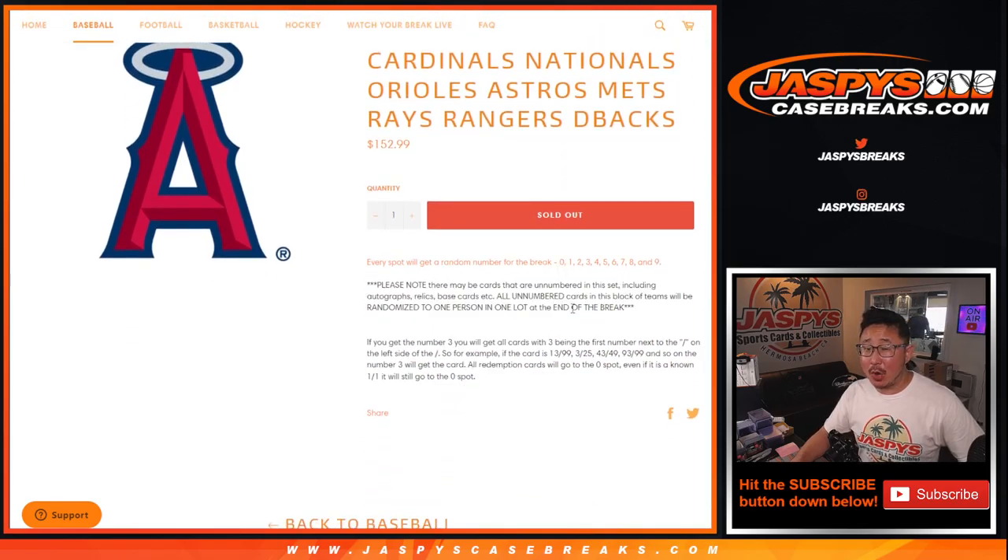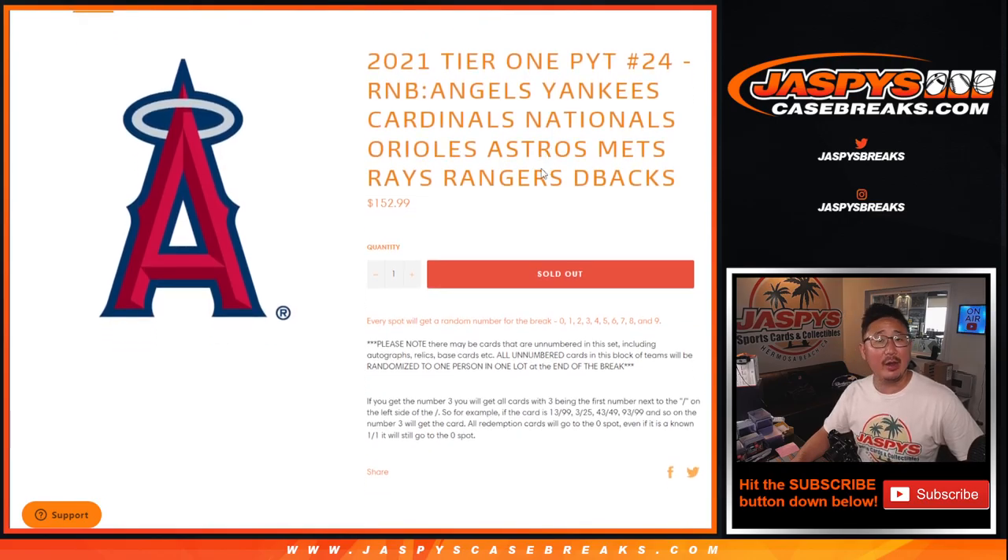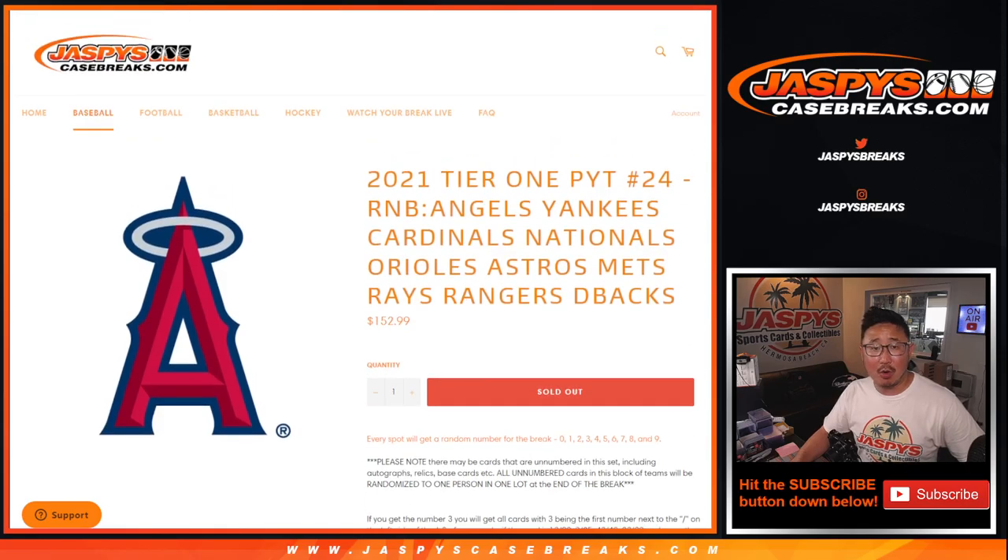There are some non-numbered cards here, so they'll be randomized. Usually they're just going to be the base cards, but actually Tier 1 I don't think has base cards — there might not be any. I think it might be the end of Tribute. Anyway, if there are any non-numbered base cards, they'll be randomized to one person in this group right here.